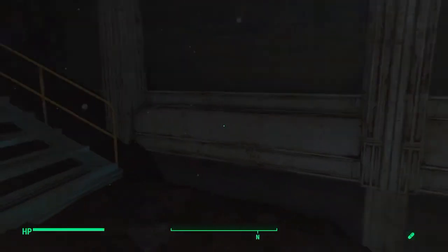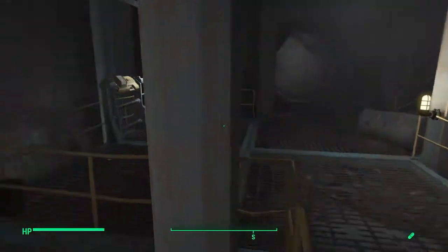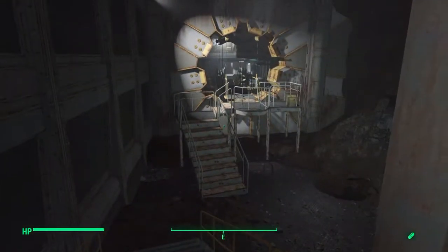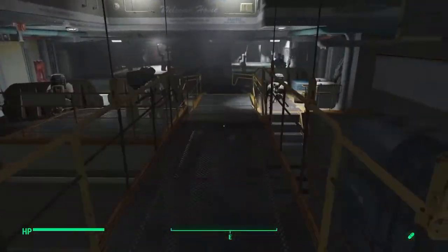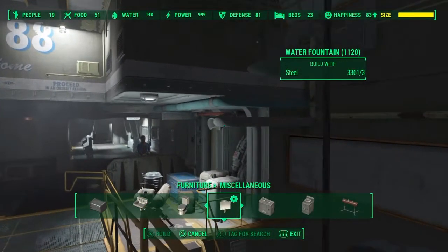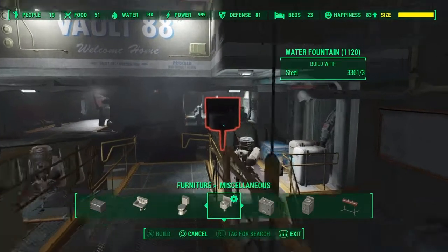Hey guys, welcome to my own custom built vault showcase. I was gonna do a tutorial showing you how I'm building it, but it was way too frustrating and I finally got it done. As you can see the bar's nearly full — 83 happiness, 23 beds.